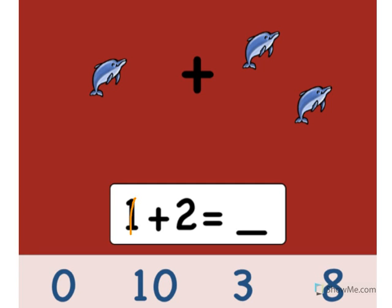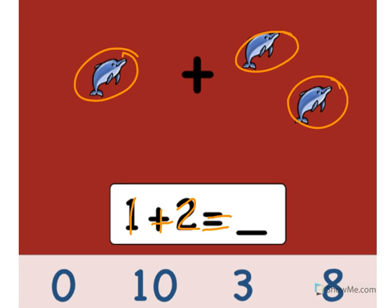1 plus 2 equals what? Let's add the dolphins. Ready? 1, 2, 3. Point to the number 3. Yes. 1 plus 2 equals what? 2. Try again. 3. Good.